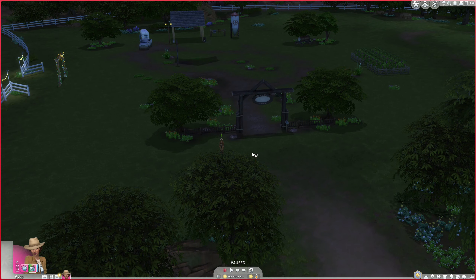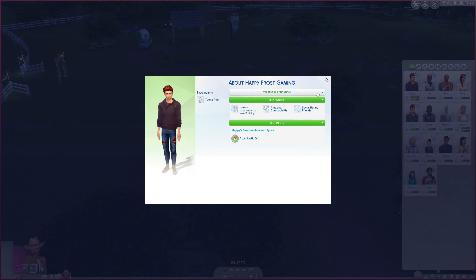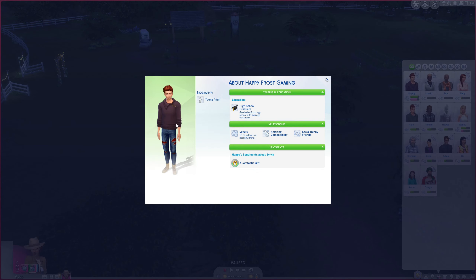So I started over from a previous save. I have also changed Happy — I've given him new traits. He is still cheerful and he's a rancher and a horse lover because he's going to ride too. And he has the master nectar maker aspiration.